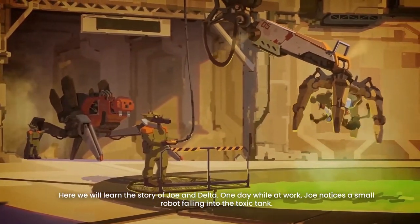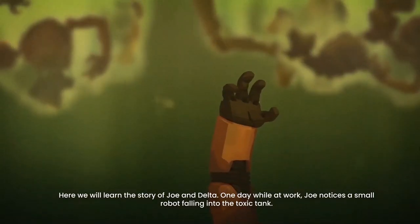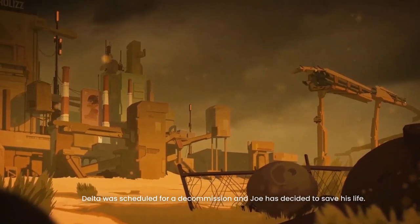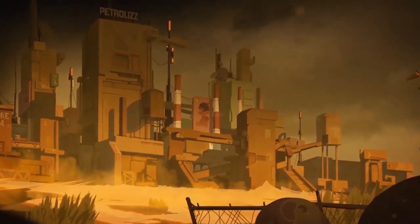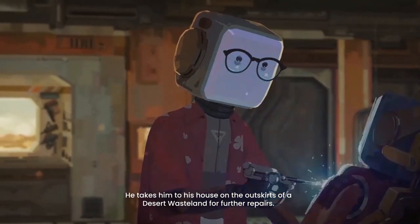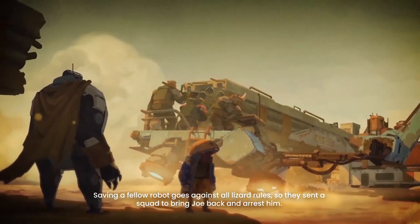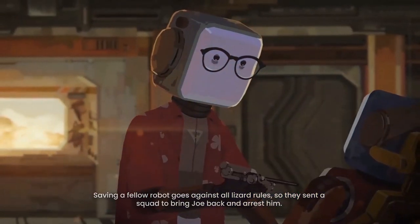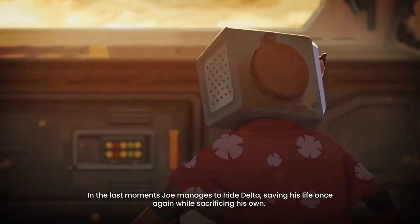Here we will learn the story of Joe and Delta. One day while at work, Joe notices a small robot falling into the toxic tank. Delta was scheduled for decommission and Joe has decided to save his life. He takes him to his house on the outskirts of a desert wasteland for further repairs. Saving a fellow robot goes against all lizard rules, so they send a squad to bring Joe back and arrest him. In the last moments, Joe manages to hide Delta, saving his life once again while sacrificing his own.